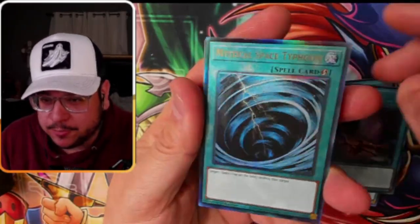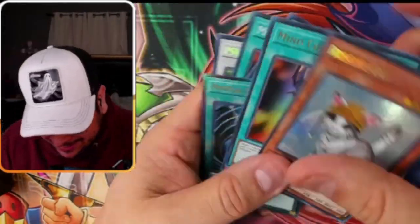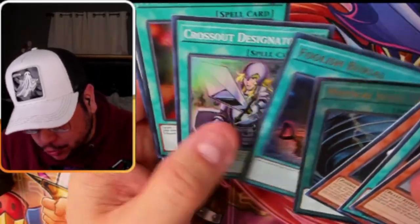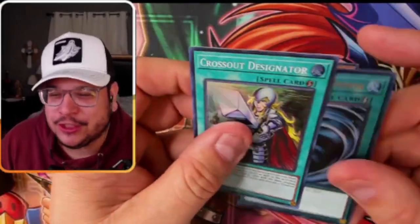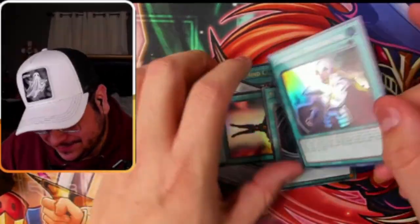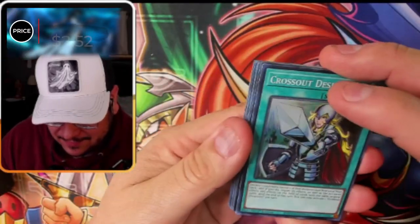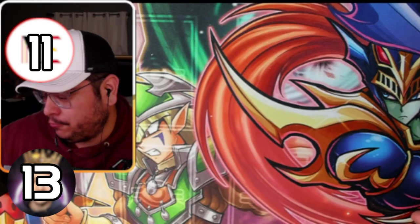Come on — Mystical Space, Ghost, Mind Control, Rescue Cat. Holy — Crossout Designator. Crossout is so good in this set. I'm going to go with my gut and choose a super over an Ultimate Rare. Mystical Space or Crossout? Final answer — Crossout! $2.52 — really? Yes, that's a point. Good choice — Crossout is so good, it might be one of the best in the entire set.